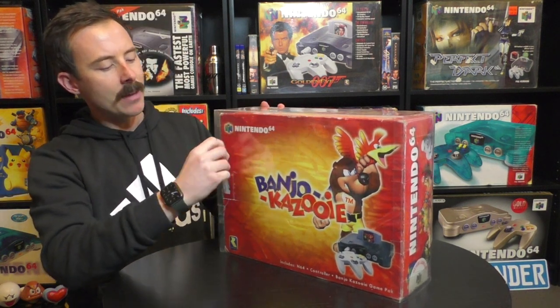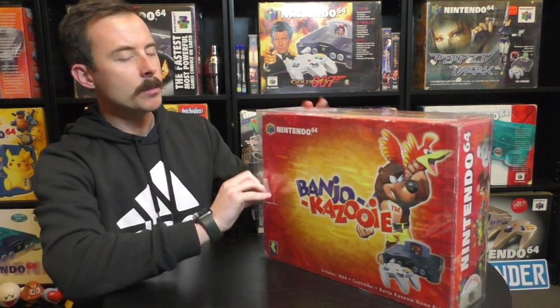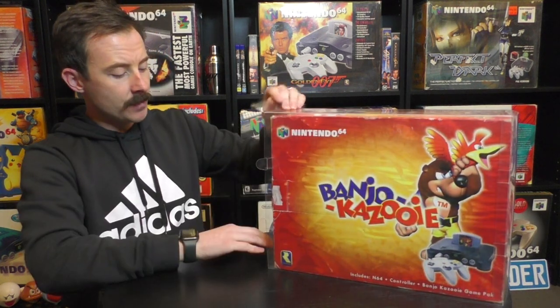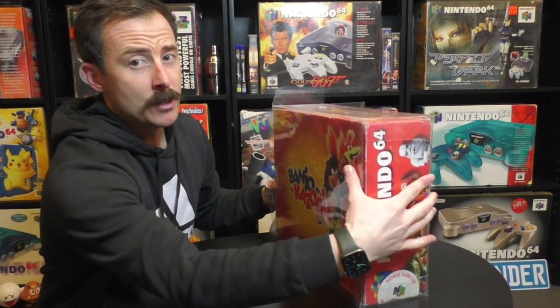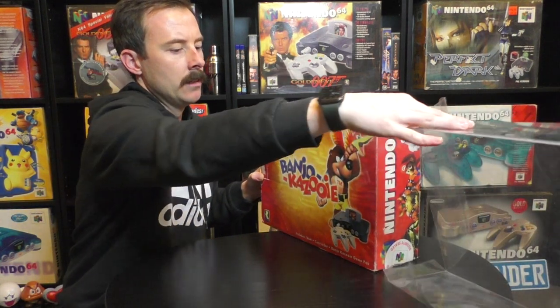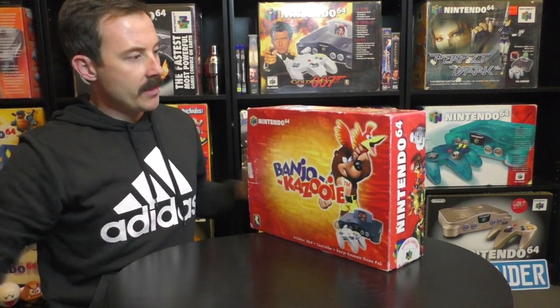We'll take it out of its protective case — it definitely needs one because it's quite old and brittle. The foam inside is not damaged but it's on the brink — you could easily snap it off when pulling it out, and that would be devastating. No one wants a damaged foam insert inside. So we'll take it out gently and move this away — and there we are, exposed to the elements.